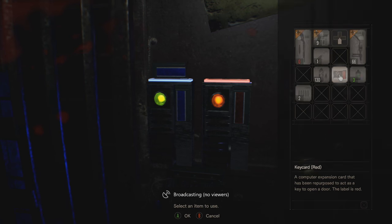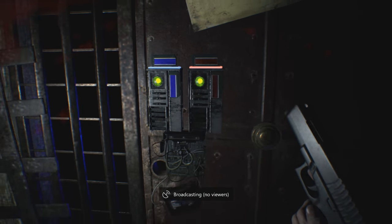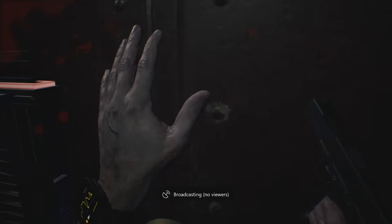What's up guys, your boy Kikuddy, and I'm going to be showing you how to get the red and blue key cards so that you can make your way onto the next chapter in Resident Evil 7 Biohazard.